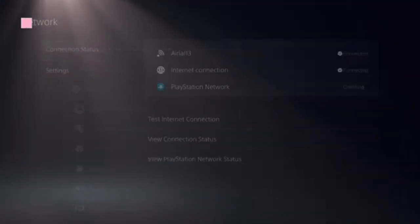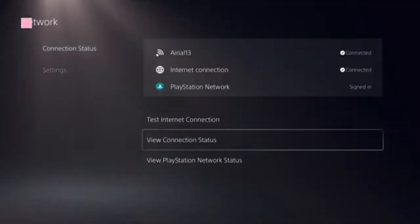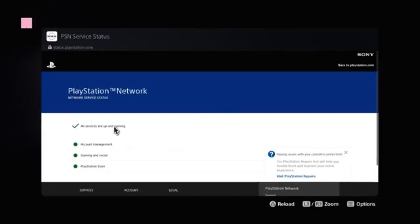Click on settings and select network. Now we need to look at this option: view PlayStation Network status. Click on that — we're going to see a green checkbox and there's a green dot present in front of PlayStation Store.